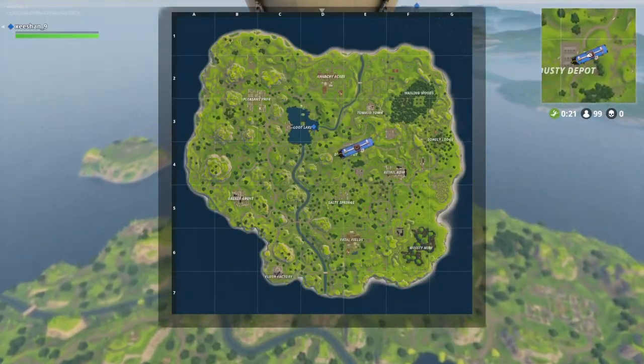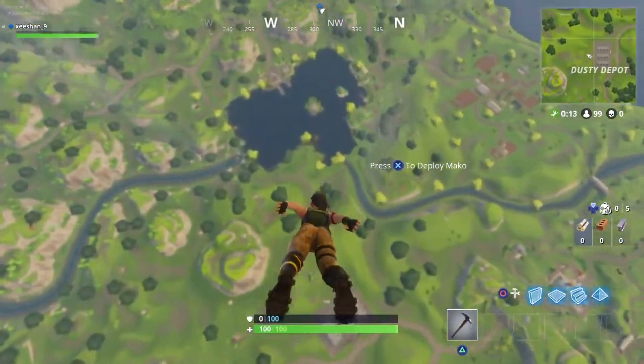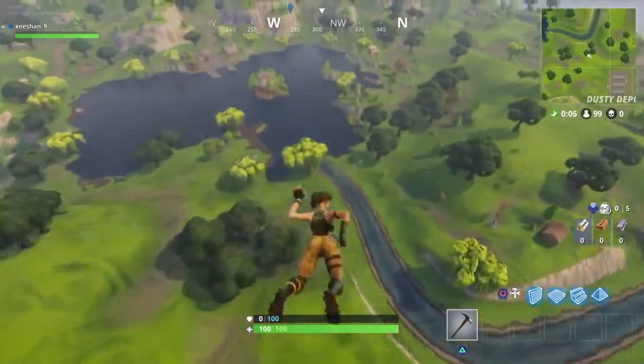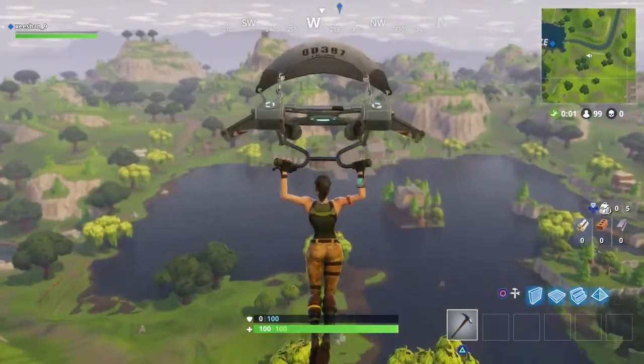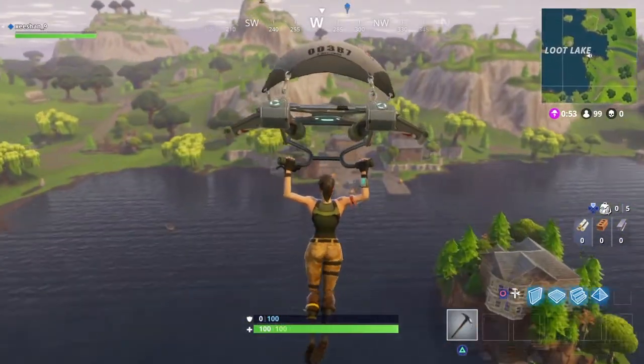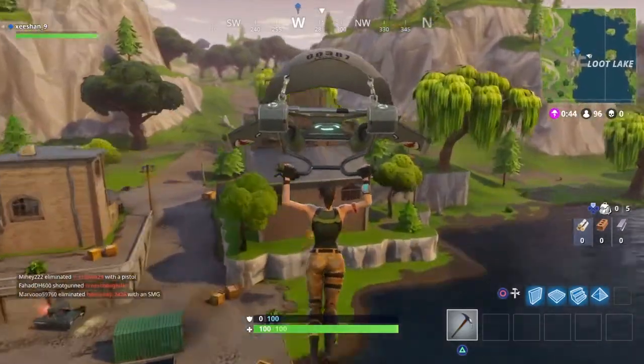This spot is around Loot Lake — I'll show you right now. If you're playing squad and someone is shooting at you, you can literally hide there and they're not going to notice you from that location. It's just one spot but it helps a lot. If people are on you, you can get two or three kills from there and they won't notice you.